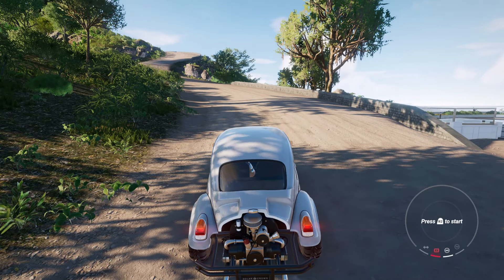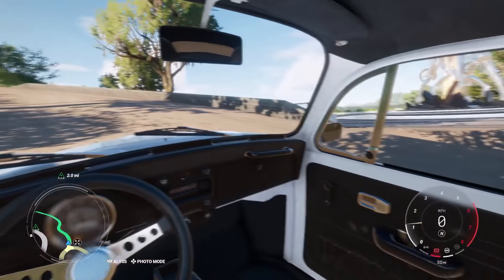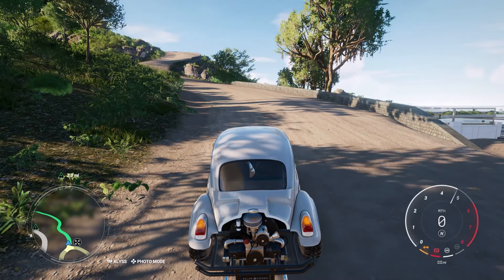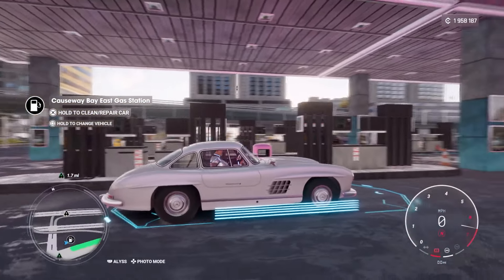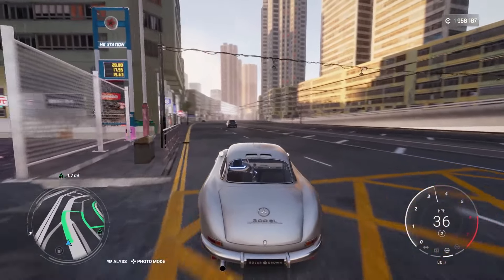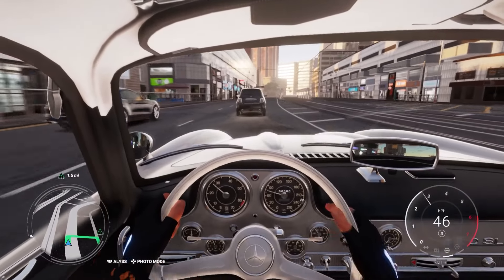Hey, what is up guys, welcome back to the channel and welcome back to Test Drive Unlimited Solar Crown. There are two secret cars to unlock in game: an off-road car and a street car, both classics. The first is the VW Baja Bug and then we also have the classic Mercedes 300 SL. Both of these cars are unlocked in the form of collecting wrecks, something returning from Test Drive Unlimited 2. In today's video I'm going to take you through district by district from 1 to 14 to collect all of the wrecks so you can get your hands on these secret cars. So without further ado let's start off with district number one.